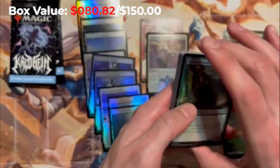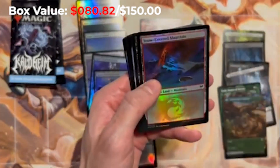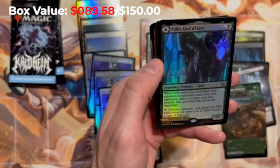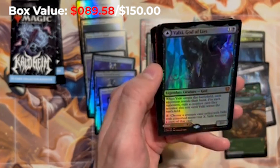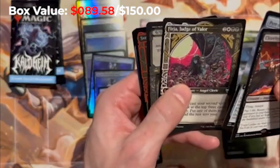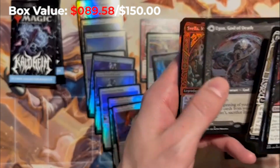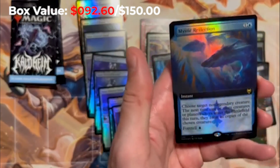I'll take an Orvar too, or the Siki. Come on! Snow-covered mountain, The Reaper, Pyre of Heroes. Bulky God of Lies — this card is nice, this is a really good card. Mythic showcase version — I'm going to say this is like $20, so that's nice, that pays for a good portion of the box. We got the Phrygian Judge of Valor, we got Egon God of Death. The uncommon Svella Ice Shaper and an extended foil Mystic Reflection.